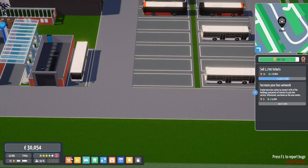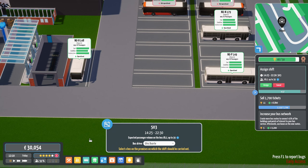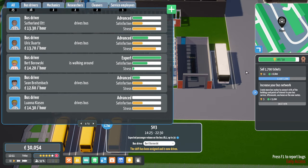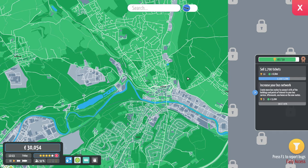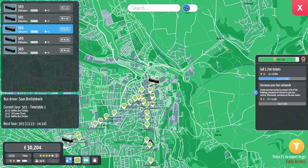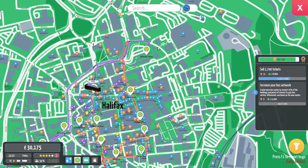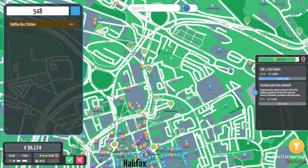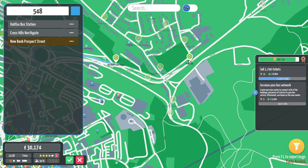Let's have another route — we can do this. Brand new route: Route 548. We're going to go from Halifax Bus Station, over to Northgate, round there, down to Stump Cross — I think we've got a bus stop there at the bottom of Stump Cross. Leeds Road — we'll just stop at all of them. All the way up to Hipperholme Lights.